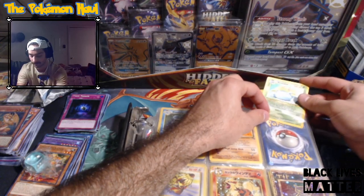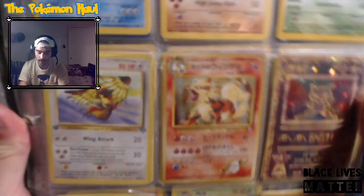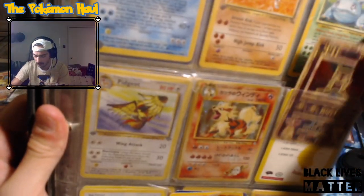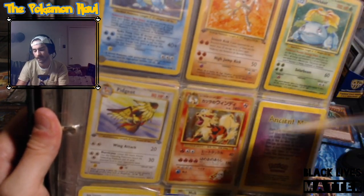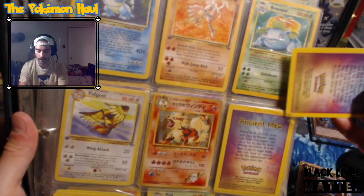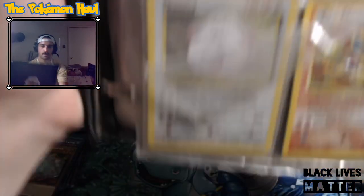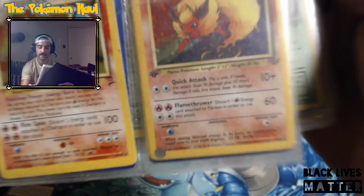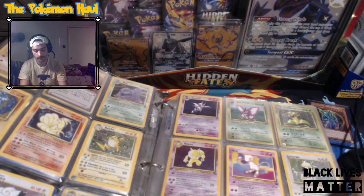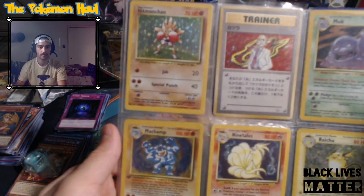That's awesome. We got the Ancient Mew promo from the movies back in the day - we got a few in here. In the promo pack there's like two pieces of cardboard, the card and that thing. We got a Chansey also. First edition Flareon from Jungle - that's pretty awesome. Got the Japanese Blaine, which I've always loved that trainer holo - one of the few trainer holos that are actually pretty cool.